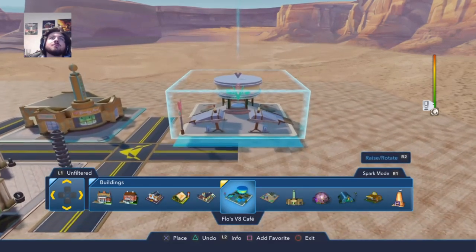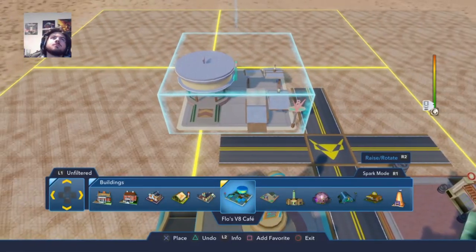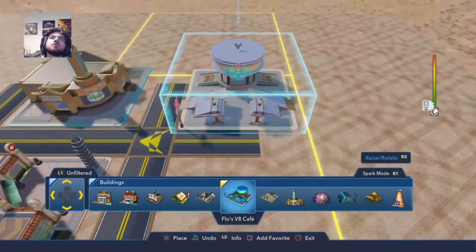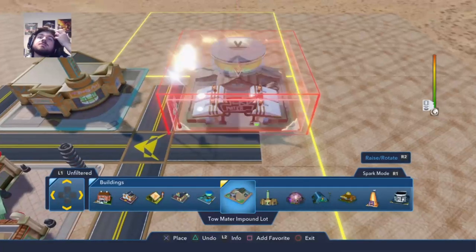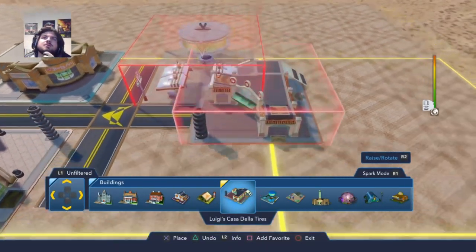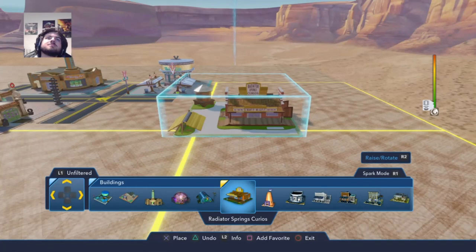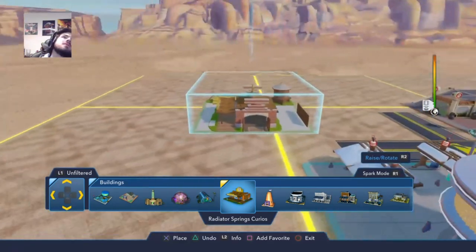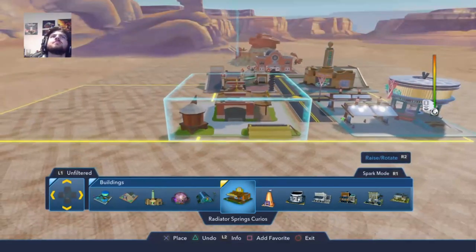Next is Flo's Cafe. We're going to put Flo's right there. Then across from Flo's is... No, that's not what's across from Flo's. Oh, do we not have... Oh no, this is it! Yeah, but it's facing this way. Comparative to the rest, it faces this way.